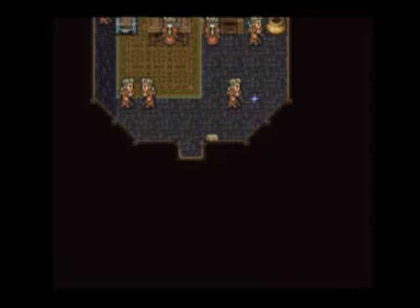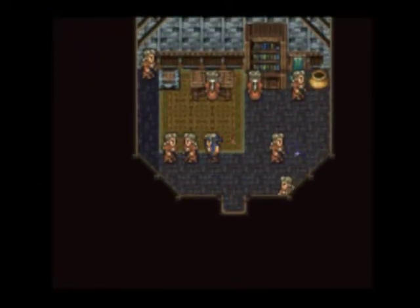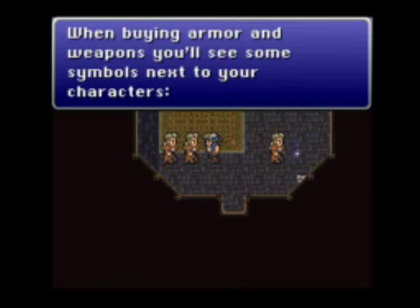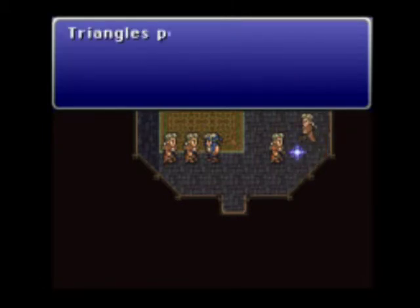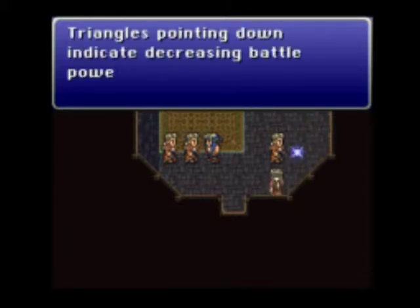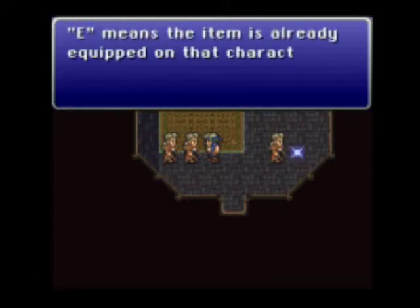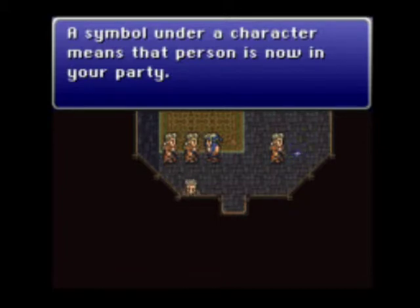What's this guy doing? He's just lurking around. Choose with A button, cancel a choice with B button, view the main menu with X, and Y does absolutely nothing. When buying armor and weapons, you'll see symbols next to your characters. Triangles pointing up indicate increasing battle power, triangles pointing down indicate decreasing battle power. An equal sign indicates no change. E means the item is already equipped on that character. A symbol under the character means that person is in your party.